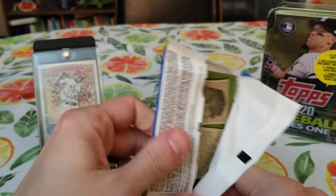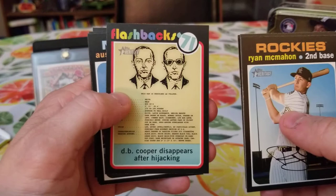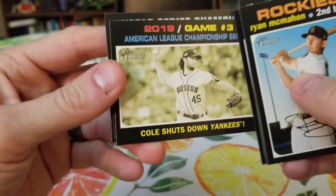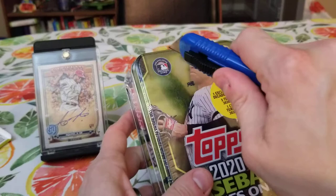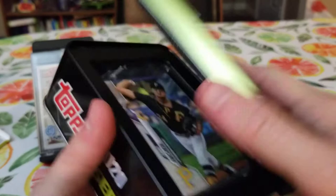We're going to be in our last pack of Heritage before we move to this tin. Ryan McMahon, Tyler Beattie, Gregory Polanco, Tony Walters, another flashback — that is a weird card. My son just said Allen & Ginter, because they have weird cards. They just throw anything out there — like dinosaur teeth and all kinds of weird stuff. But people like it, so just keep doing it. They always have weird autos too — I think they did Adam Richman, and the Impractical Jokers.